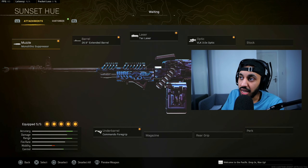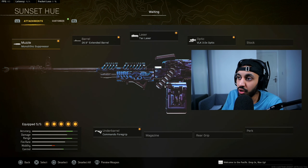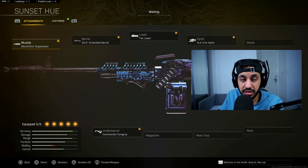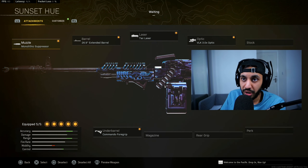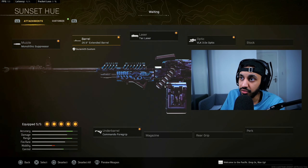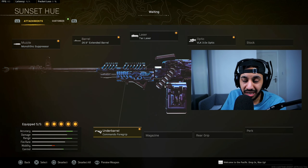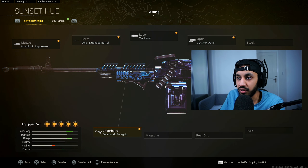Let's get into the 6 class setups for the guns I think will be the best options for Warzone right now. At number 6 we have the PKM. It's been a solid gun for a long time, super easy to control, and in terms of TTK it's definitely up there with some of the best weapons. The build is: Mono Suppressor, Extended Barrel for recoil control, bullet velocity and range, Attack Laser, VLK optic, and the Commando Foregrip. Not much has changed with this meta build, but the TTK is definitely where you want it to be.